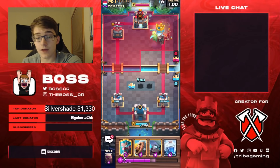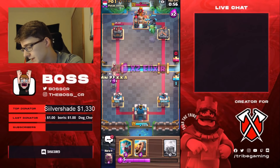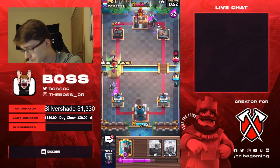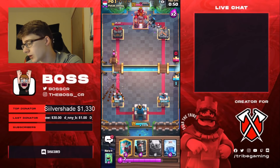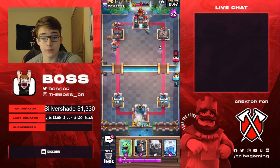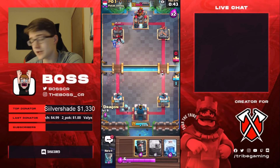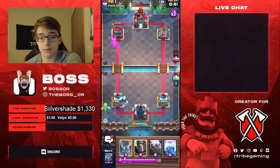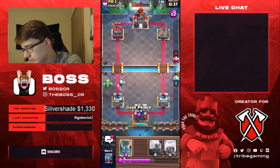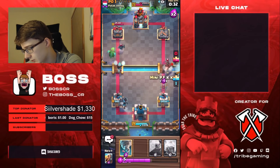That was a really good golem because I identified he was pretty much low on elixir — he used an earthquake that didn't get much value, so I knew he was down three elixir. And if he pressured with a hog rider or anything like that, I probably would have just ignored it and continued my golem push. Because at that point, hog rider plus earthquake is seven elixir — so after he spent seven elixir, there would have been pretty much no way he would have defended. So no matter what he did, that golem push would have been pretty successful.